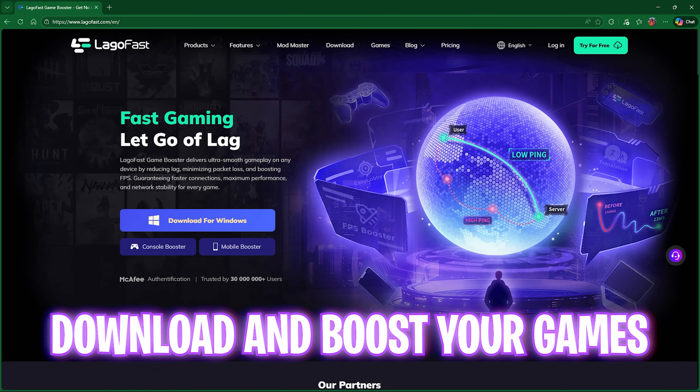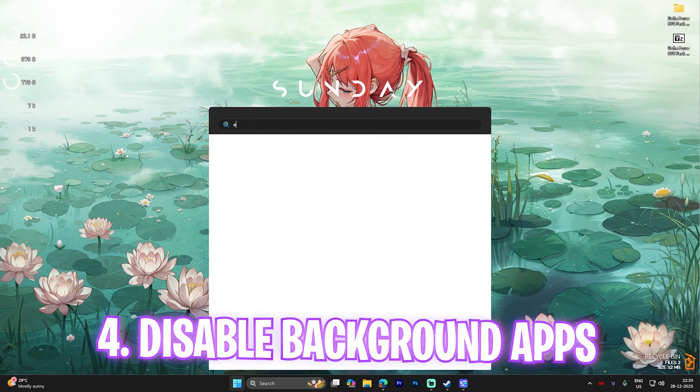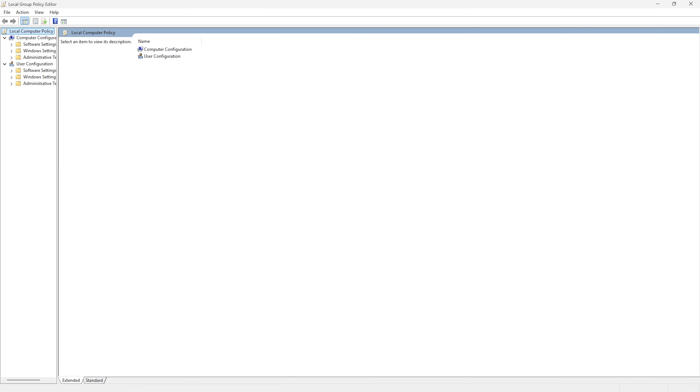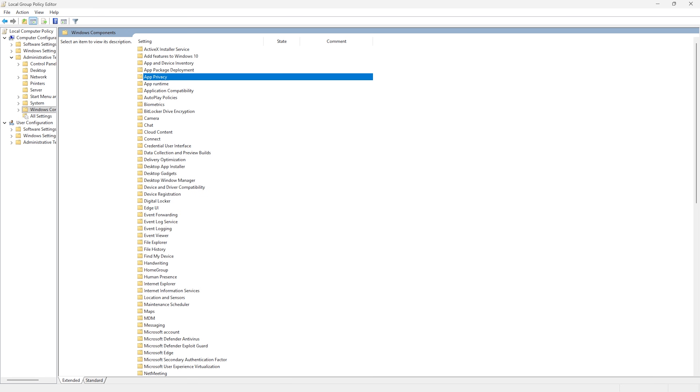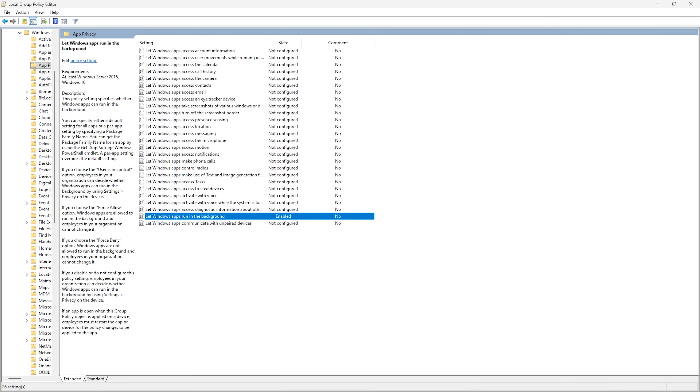The next step is disabling background applications. Search for Edit Group Policy and open it. This step is only available for Windows Pro users. Go to Computer Configuration > Administrative Templates > Windows Components > App Privacy. Find 'Let Windows apps run in the background', open it, enable the policy, and under Options set Default for All Apps to Force Deny. Click Apply to stop all applications from running in the background.